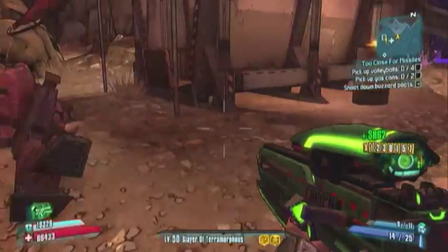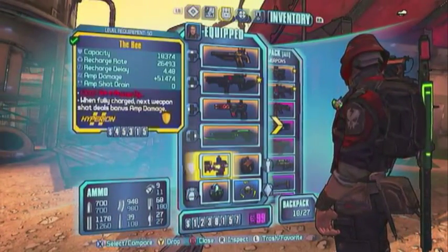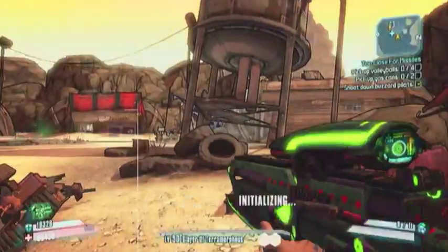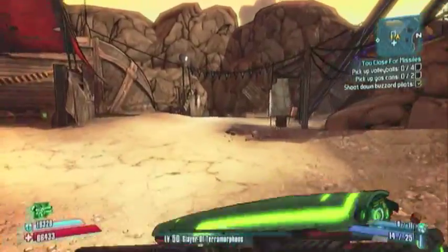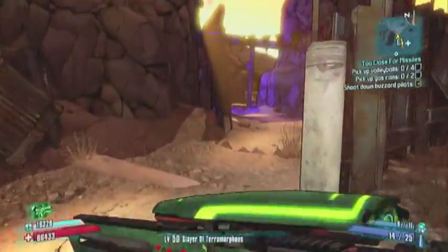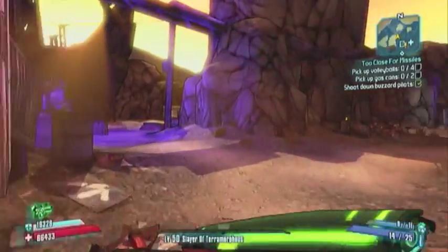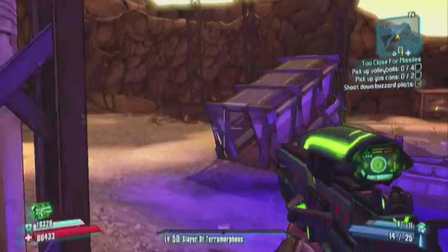It's also got a massive knife under it. As you can see, I am using the shield — otherwise known as the B — which gives it an extra 51,000 damage. I almost always use this shield because it's amazing. As long as you have it fully charged up, you're going to be dishing out loads of damage.